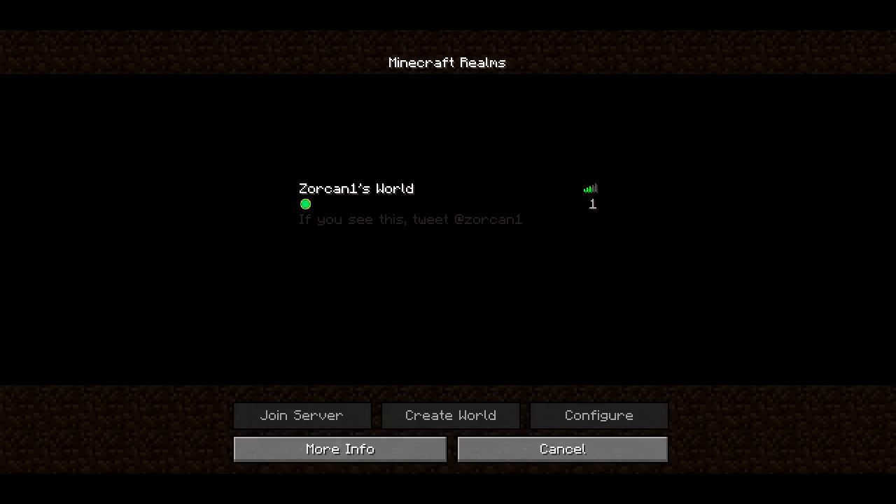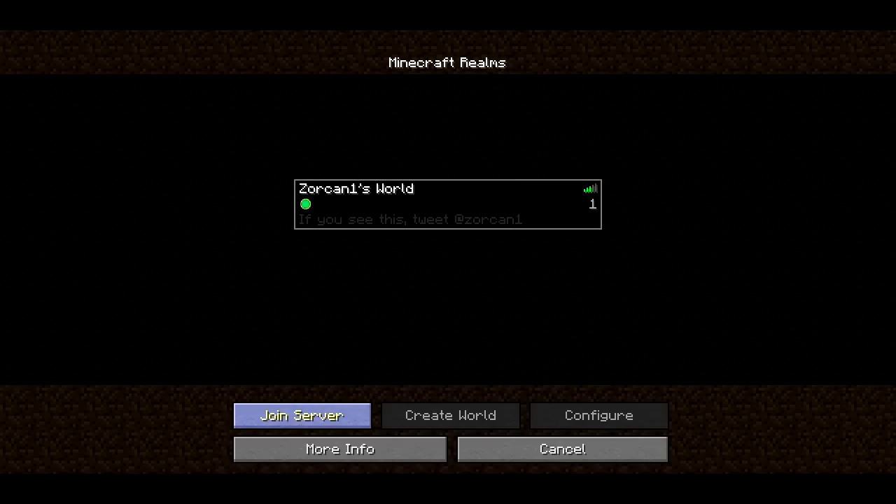If I press it we can see Zorkin1 has a world, and this is because he was one of the lucky few users that was given a kind of preview access to the Minecraft Realms feature, and he invited me so I can go ahead and join it.